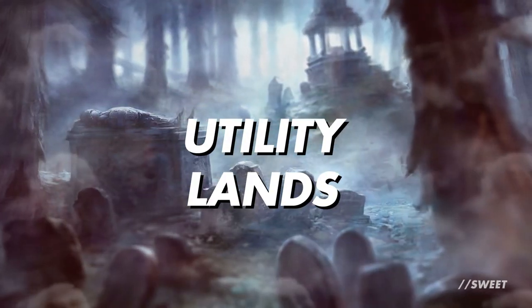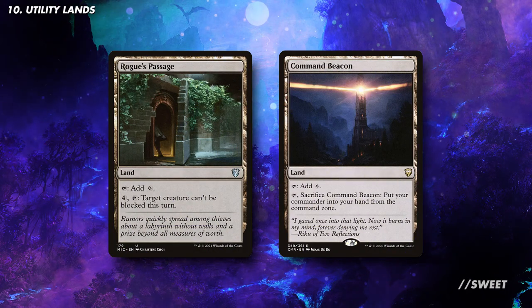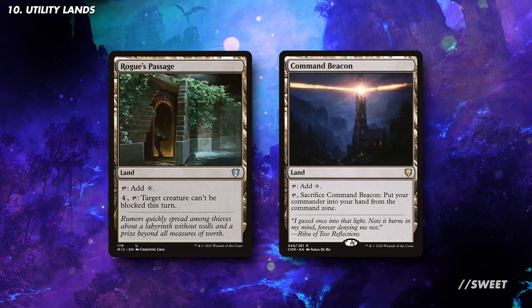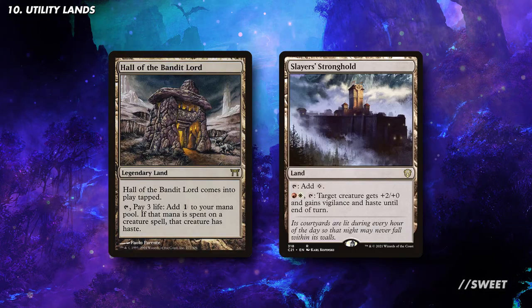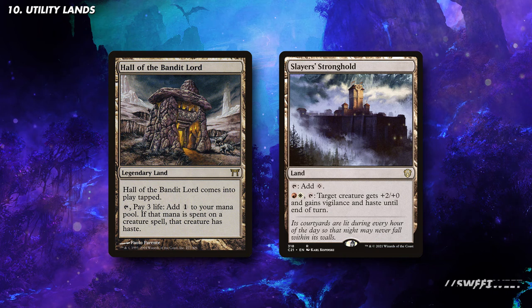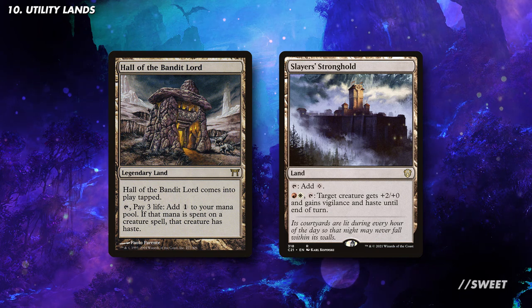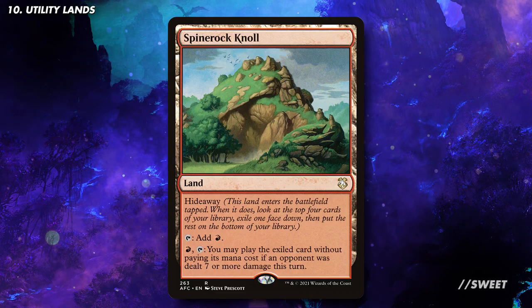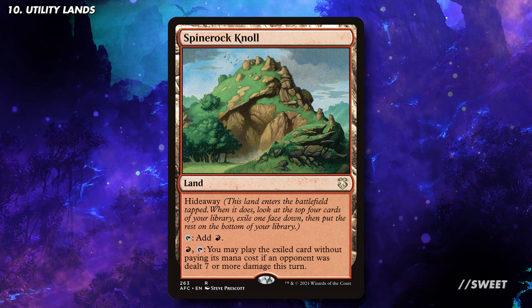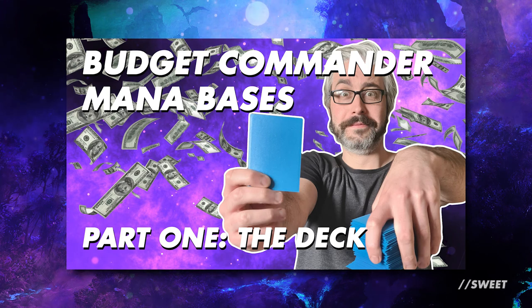Rounding off the deck with some utility lands — we can't run too many as we are three colours, but a card like Rogue's Passage that makes Kalia unblockable will be fantastic. Command Beacon is a great way of lowering that commander tax just when we need it. I also like cards that can give either Kalia or a creature we've hard cast haste, as it'll mean our opponents will always have to be thinking about what we're doing next. Then lastly we have Spinerock Knoll which is a really good way of cheating something into play, as this deck will not struggle to deal seven damage to an opponent. The rest of your mana base will be very dependent on what you have available to you, and we've recently released a video with some advice on building a deck with a budget mana base which might be of help.